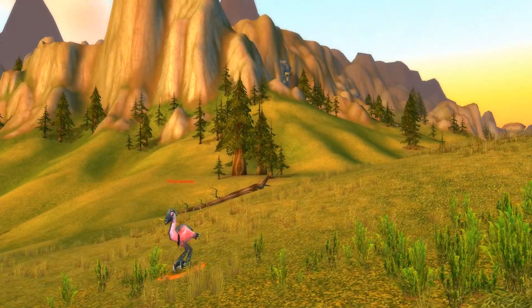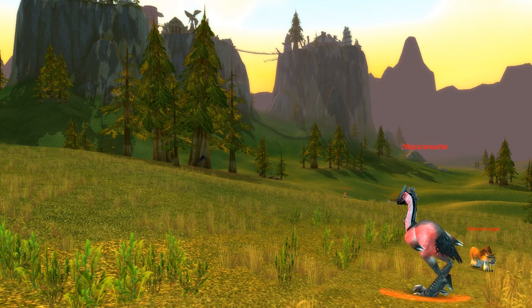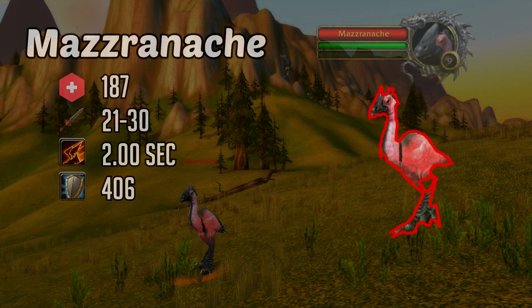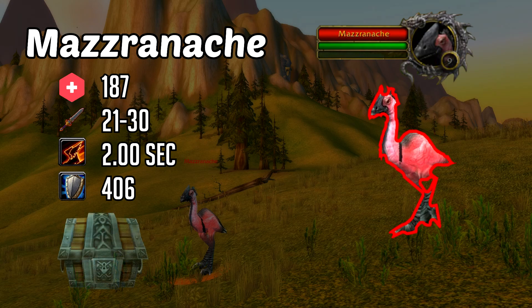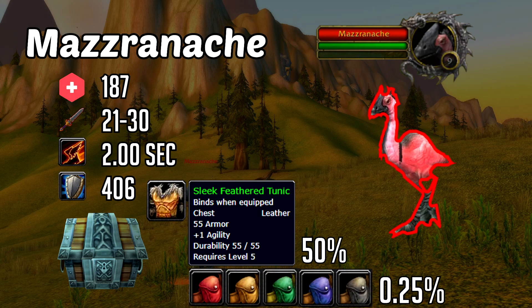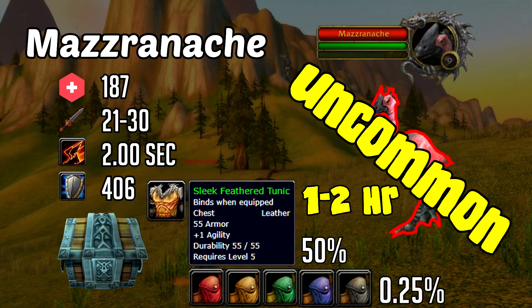Let's take a look at Mazrinache. He can be found just north of Stonebowl Lake. He's a level 9 beast with 187 health, hitting from 21 to 30 in attack, and coming in at a slow speed of 2 seconds. He's got 406 armor. His loot table includes a sleek feathered tunic at 50%, which is a nice piece for hunters and druids. He also has a small chance — 0.25% — to drop a 6-slot bag. He's labeled as an uncommon rare, and he respawns every 1 to 2 hours.